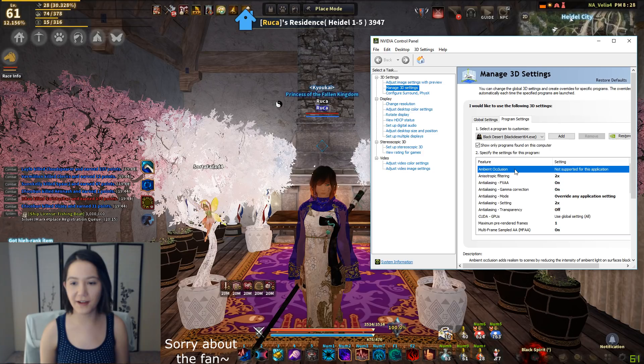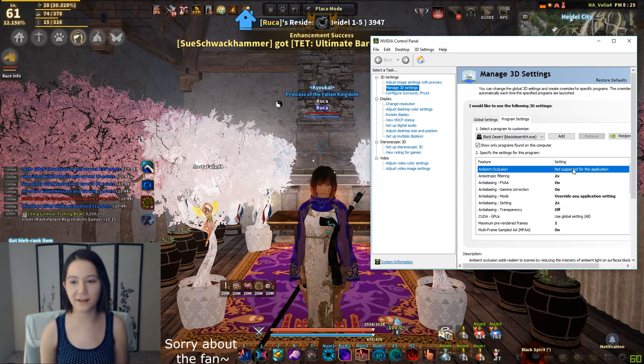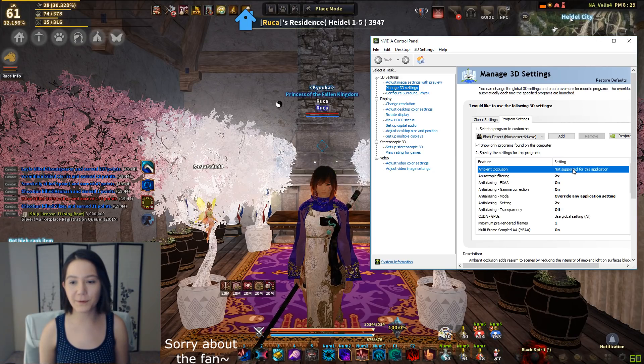I'm going to scroll back to the top here. Ambient Occlusion — although it says it doesn't have it, it's got it built in, we all know this. This is the kicker: all those settings I didn't have on, I actually have them overridden in my control panel for BDO. I have it on x2, on, on, override, x2 again, and off.